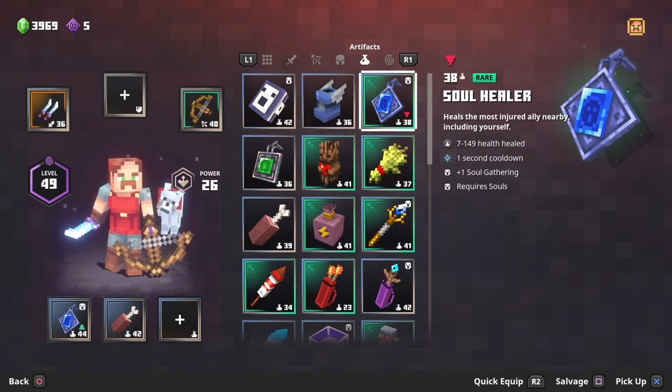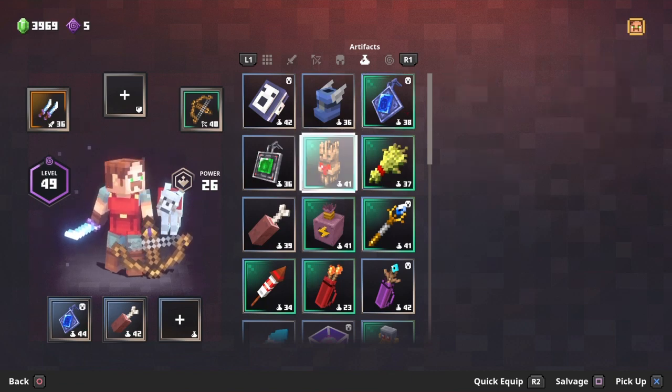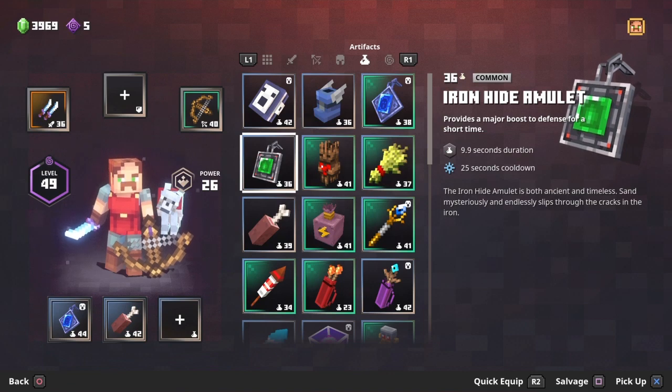Number three or four is the soul healer — it uses souls, has a one second cooldown, and is very good if you're dying quickly and don't have a health potion. It gives you a lot of health really instantly after killing mobs. Number four or five is the iron hide amulet — it gives you 10 seconds of major defense depending on the level, so if you're being shot by arrows or crowded by enemies you can pop it and take less damage.